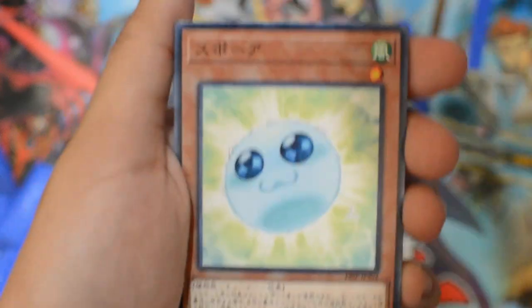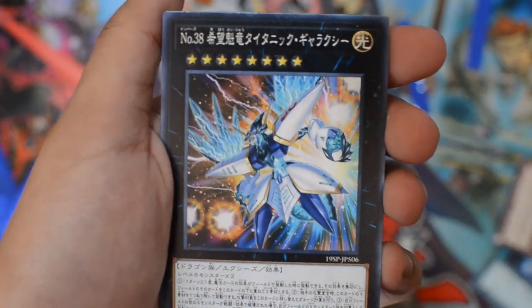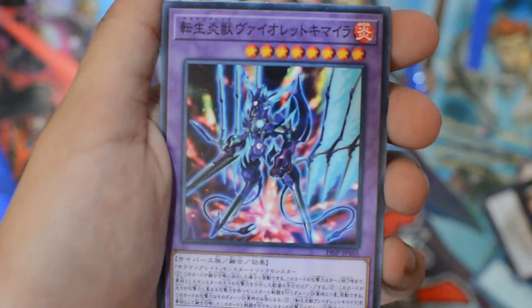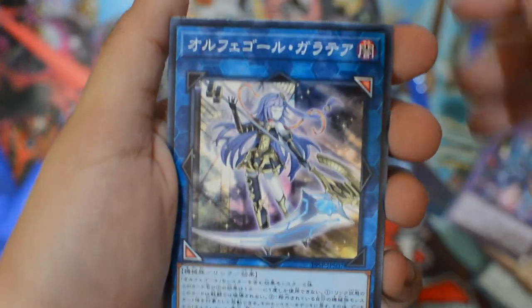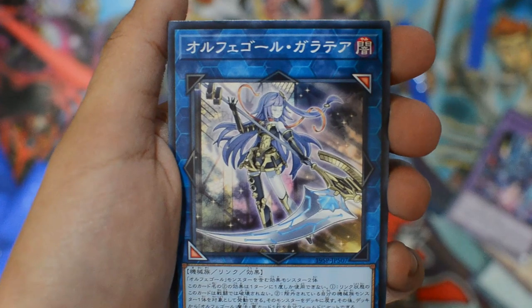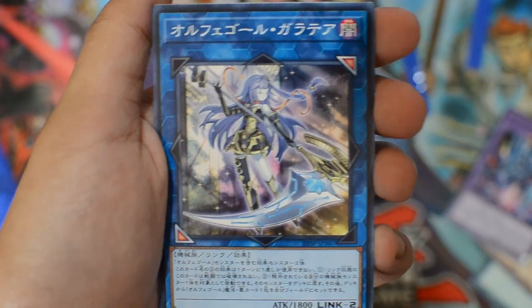So these are the cards that we got from this opening: Unexpected Die, Spore, Number 38, Fortune Lady Light, Salamangreat Violet Chimera, and Galatea the Orca's Automaton. That's it for our special pack opening. See you again in the next video.